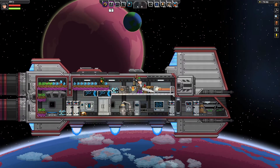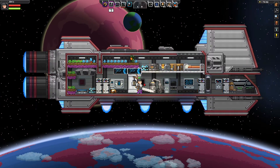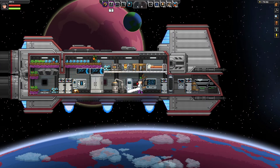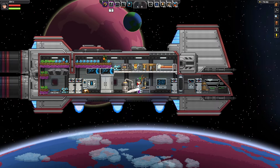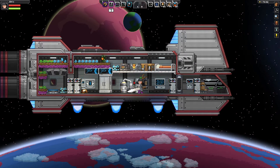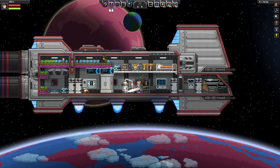Hello everyone, I'm Al and today I'm going to show you how to build your own robot and unlock the third tier of technology. Now it's actually easy but it does take quite a long time. You have to do an awful lot of mining and an awful lot of hunting to do it. But let's get into it and I'll show you what you need.